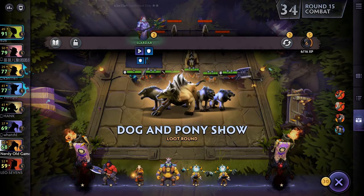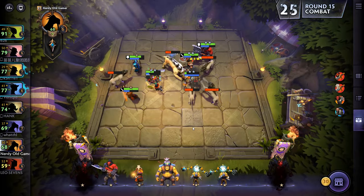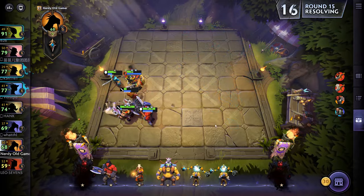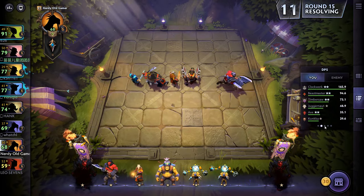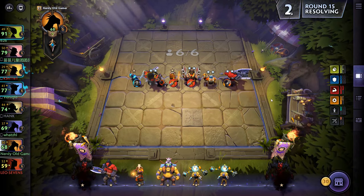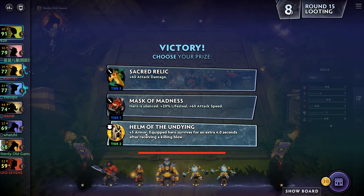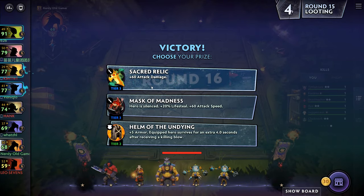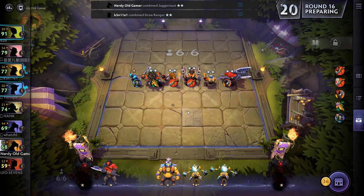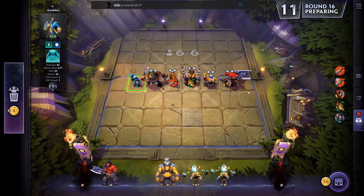That on Kunkka — makes everything look a little bit better I think. Who is getting the kills? Timbersaw, Kunkka, Beastmaster, Axe, Dragon Order. Helm of the Undying or Sacred Relic — I think I'm going to go with Sacred Relic. Two of you have the fastest attack speed — 71, 71, 91. Don't go slow relatively.